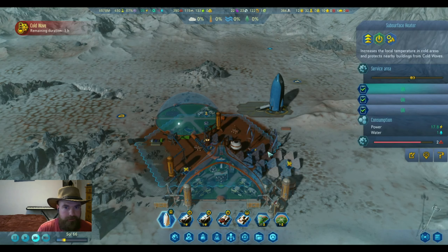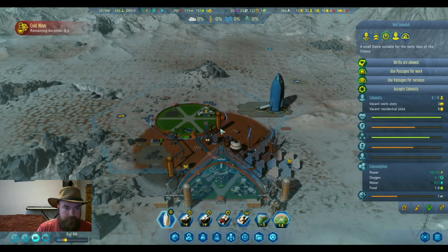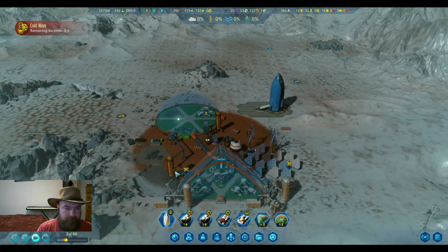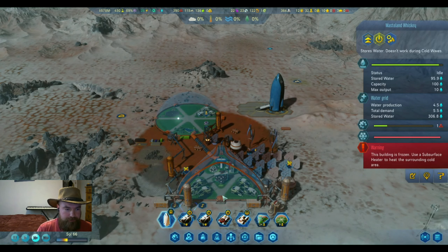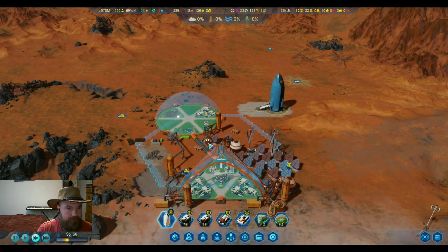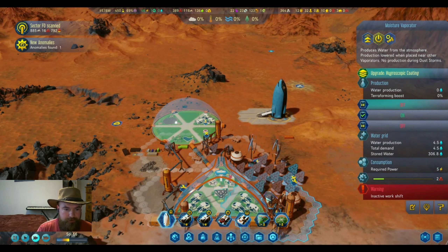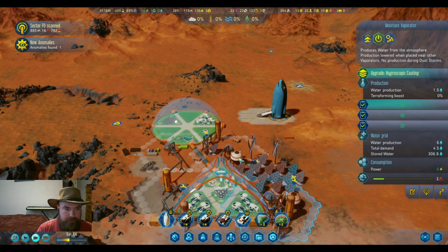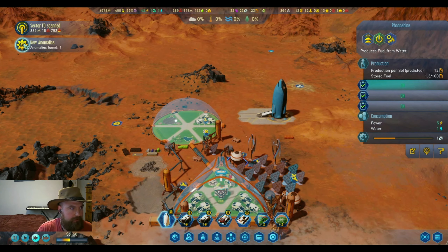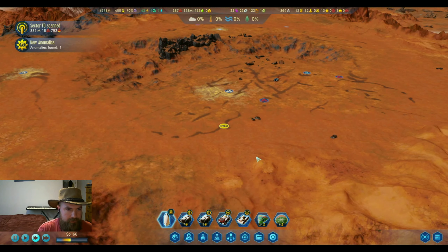Cold wave is over. Turn off the sub-surface seeders - make sure we turn everything back on. We want to definitely stock up on our water and fill our water towers. We got about half depleted, but we also have these two extra ones that are full. Goodbye cold wave. Sector scanned, anomaly found - everything gets turned back on. Ooh, another anomaly! We're almost done with the map scanning wise.